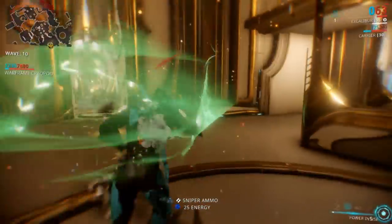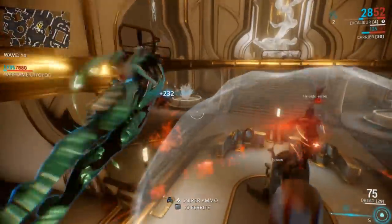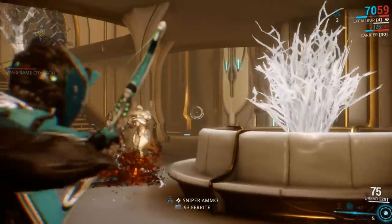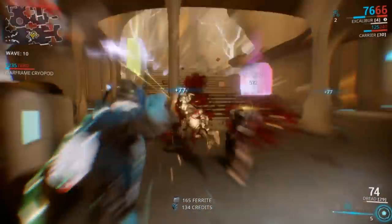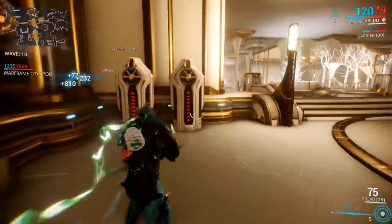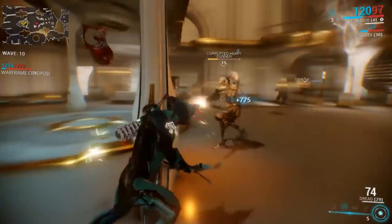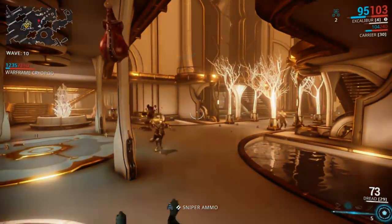Radial Javelin has you throw javelins in all directions — you can see it in the ability picture — and you can impale enemies on the walls with it, though I don't think that happens very often. It's okay as an area-of-effect attack.